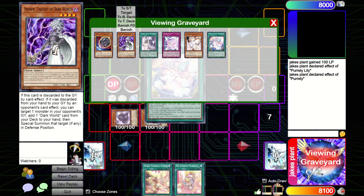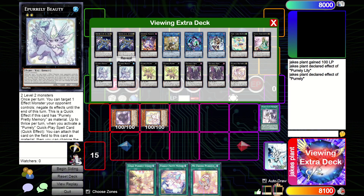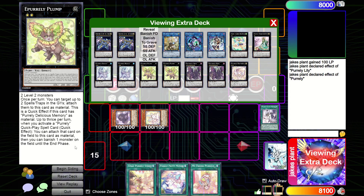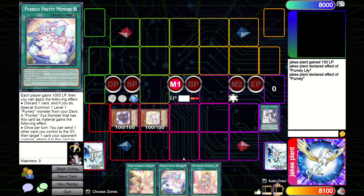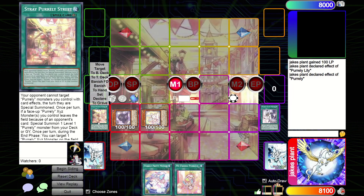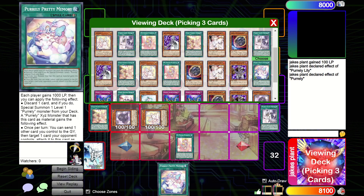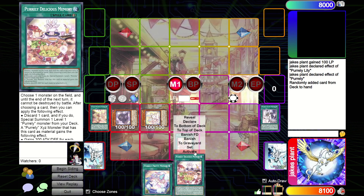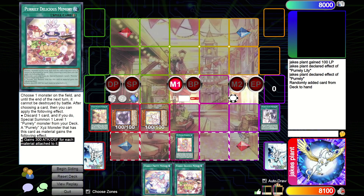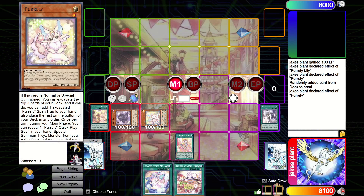Then we want to get into the Plump using Delicious Memory. Going into the main phase, we activate the field spell so the Pearly can't be targeted. We activate the Pearly's self-effect and pick Delicious Memory — with three in the deck you basically guarantee getting one. Then we use its effect to gain the attack boost from Delicious Memory.